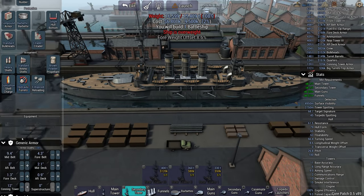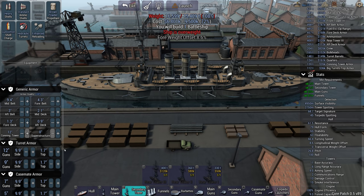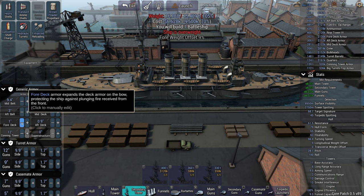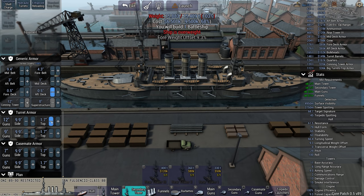Cramped quarters on the ship. We can probably take down the deck armor quite a lot without worrying too much.